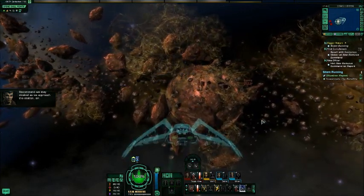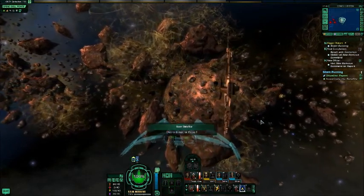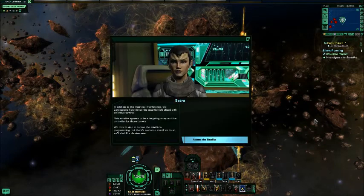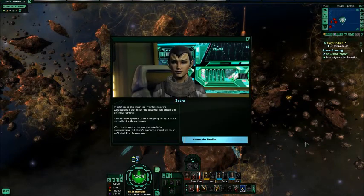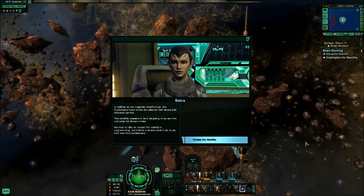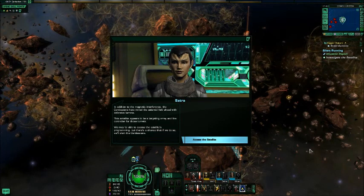Alright, cloak. Actually not a bad idea — that way they don't catch us. In addition to the magnetic interference, the Cardassians have mined the asteroids with defensive turrets. This satellite appears to be a targeting and fire controller for those turrets.